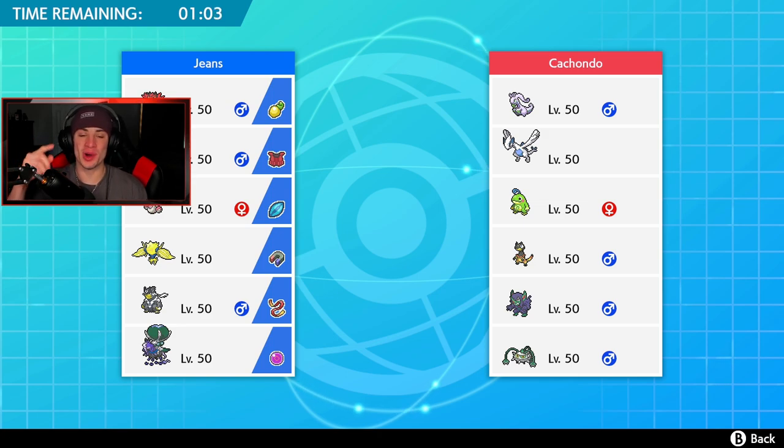Hopping into battle number one. We are almost done using all the restricted mons for series eight - I think Calyrex is one of the last. We still have Necrozma to do - Necrozma Lunala and Necrozma Solgaleo, though I'm not sure if they count as the same Pokemon. We're going up against a Lugia team right here alongside Goodra, Politoed, Heliolisk, Grimmsnarl, and Ferrothorn.